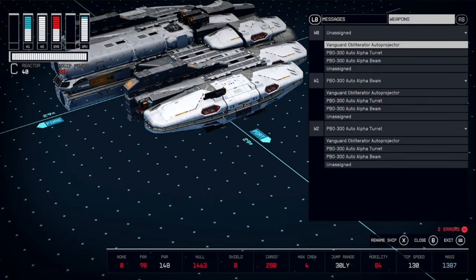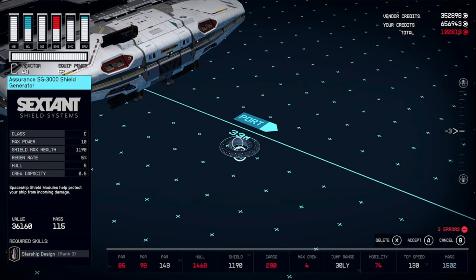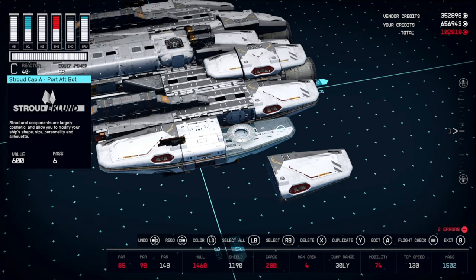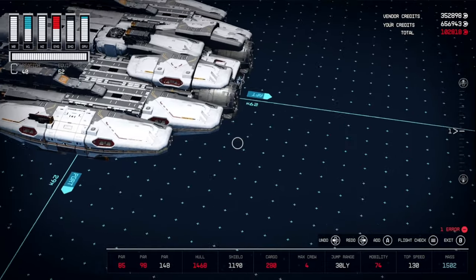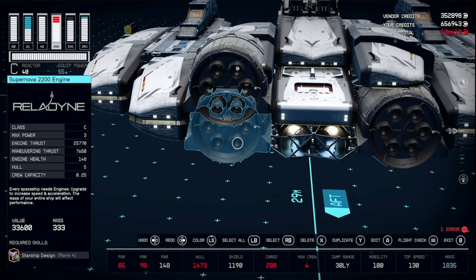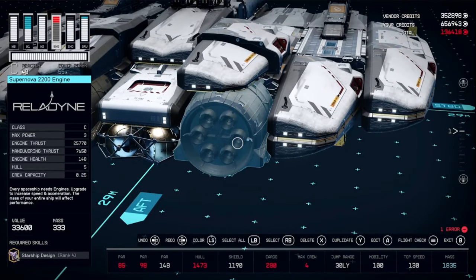Go ahead and assign those Auto Projectors. We also need to grab a Shield — we can hide it just about anywhere, so place it right here. Come back and duplicate these engines. One snapped up, so duplicate it again, then select all, edit, and accept, and delete that extra one up there. Do the same thing on the other side.